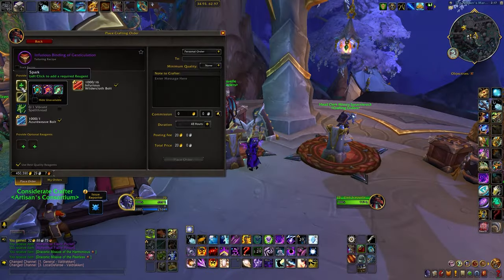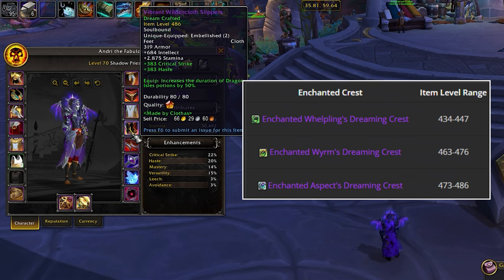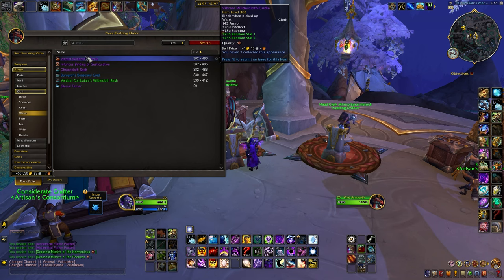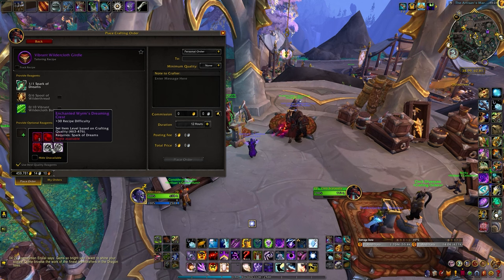Crafted Gear is still a force to be reckoned with in Season 3 despite a slight nerf. The max item level caps at 486, just 3 levels shy of the highest myth gear. But don't let that fool you, it's still a solid choice. Crafting Gear allows you to target specific slots and items, offering a strategic advantage to your gearing journey, so you can plan ahead and farm the reagents needed. Speaking of reagents, let's take them one by one and go over the changes this season brought.